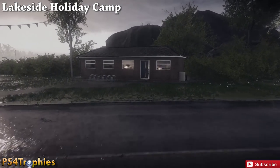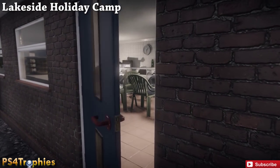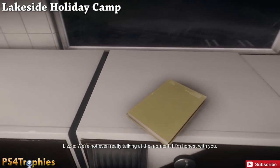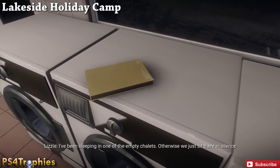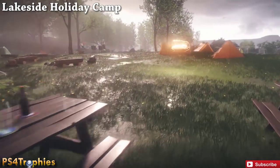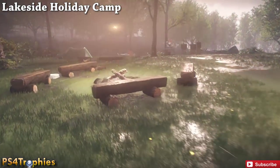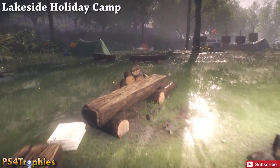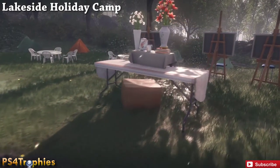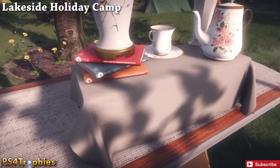Continuing along the path, we come to the laundry room and you'll find one just inside on the left, sitting on top of the washing machine. You don't have to interact with them - just look at them. Continuing around the holiday camp we come to the tent area with a fire pit, and in the distance you'll see some vases on top of a table - one of the vases is sitting on three of the books.